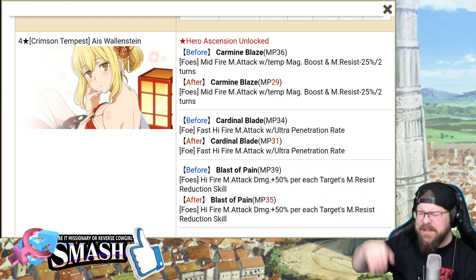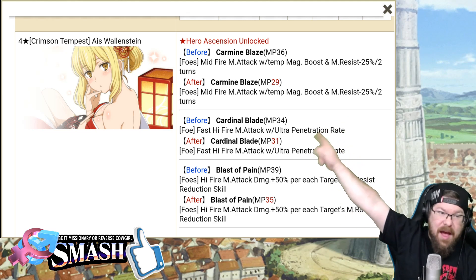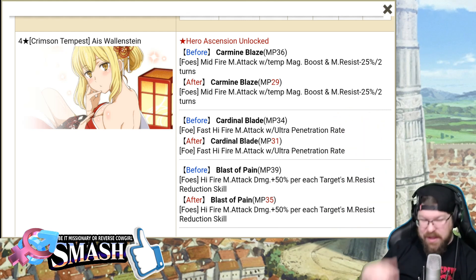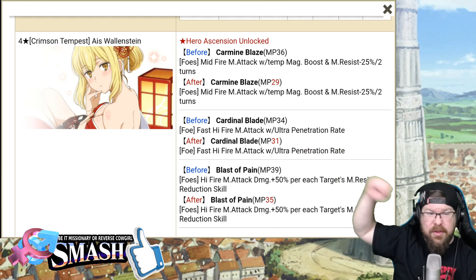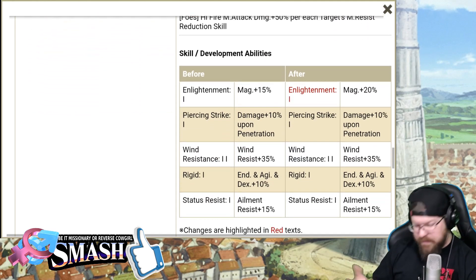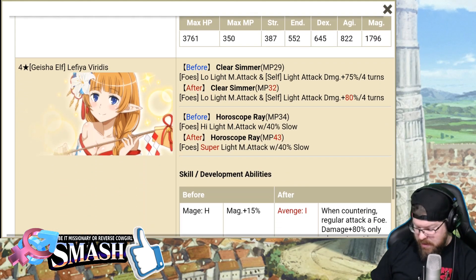Haruhime — God, she looks like Haruhime. The two units look too similar; it's like the color palette and everything. Anyway — Kimono Eyes. Hero Ascension is unlocked, which was not unlocked before. She gets 36 MP on her first skill, going down to 29 MP. Cardinal Blade goes from 34 to 31 — not really that significant. And Pain Blast goes from 39 down to 35, not crazy. Her Enlightenment goes from Magic 15% to Magic 20%, so the only thing that really changes in her stats are her Magic skills.